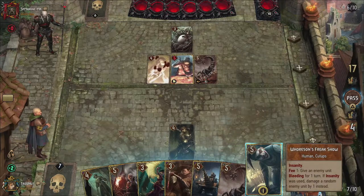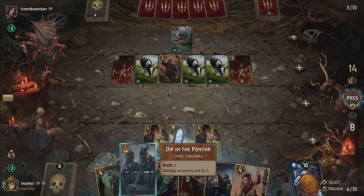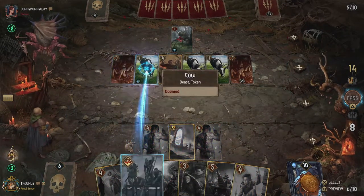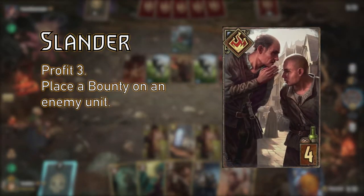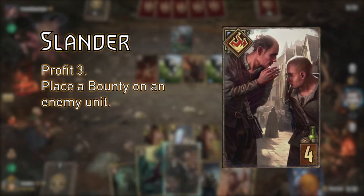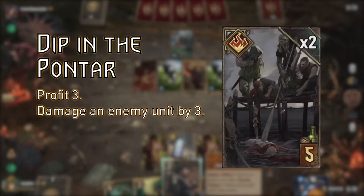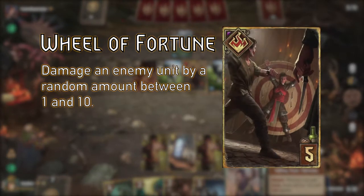Crime cards are a subcategory of special cards. They trigger an effect when played, usually involving gaining a few coins in the process as well. Slander, for example, gives you 3 profits — meaning you gain 3 coins — and allows you to put a bounty on an enemy unit. Dip in the Pontar gives you the same amount but also allows you to damage an enemy unit by 3.